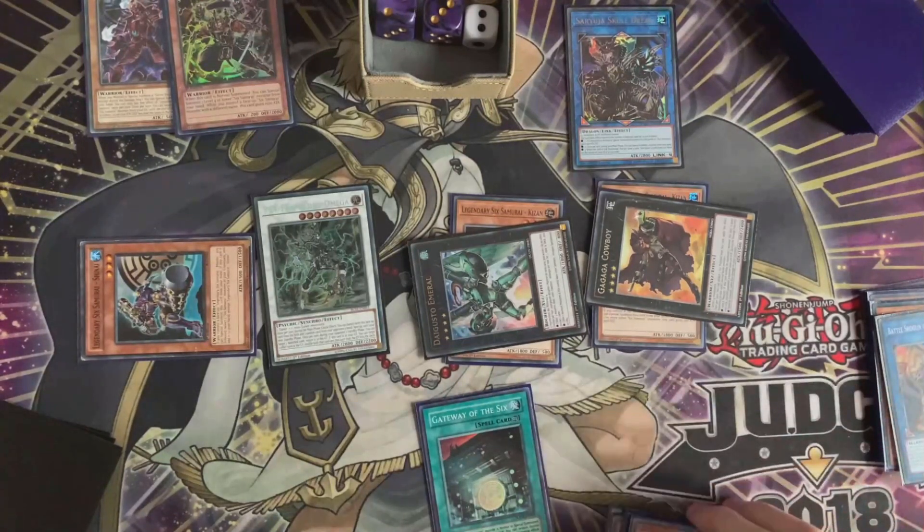Shinai adds Mizuho back to hand, then you special summon — counters go up to four then two. Gateway effect adds Shinai back, special summon Shinai, counters go to two. Now we have four counters on the field — Mizuho effect tributes Shinai to pop itself, Shinai effect adds back Mizuho, Mizuho summons, counters go up to four then three. Gateway effect adds Shinai back to hand, special summon Shinai, counters go to two. You can see this is an unlimited loop, and each time we do it we gain a counter.